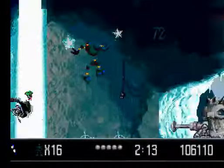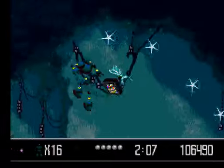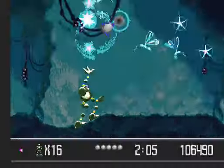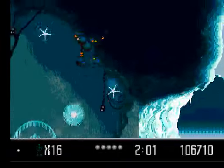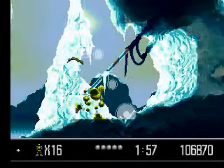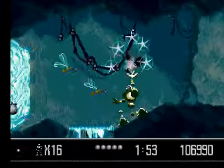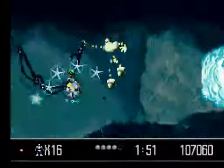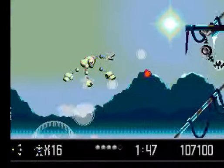Drill, baby, drill. These dragonflies are just everywhere. That was just a husk of a robot — it's actually warning us what's about to come. A lot of life this game is throwing at me. That's pretty good. The enemies drop random things, so it's always nice when they give you a lot of life, because I started off with nothing.